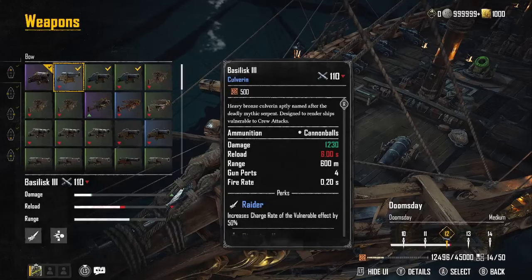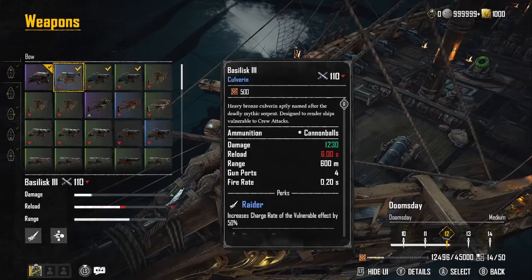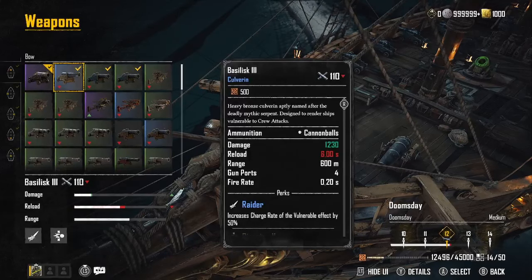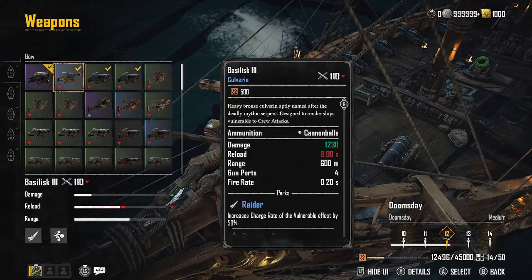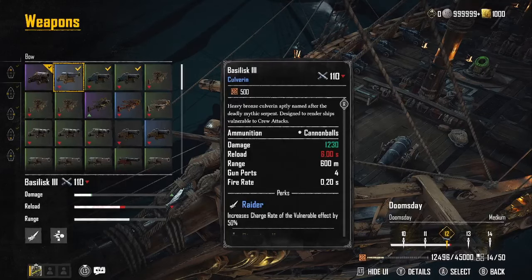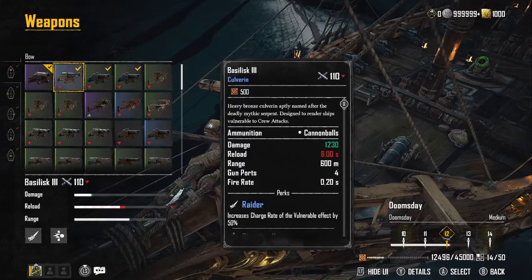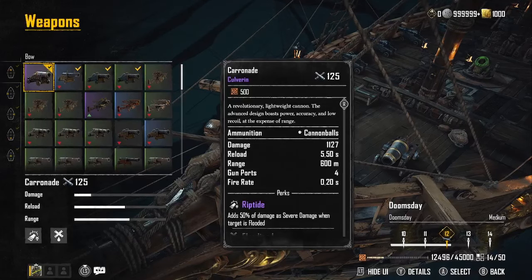On the rear I went with the Basilisk 3. It's a heavy bronze culverin designed to render ships vulnerable to crew attacks. You can spin around and pop them with the back of this thing — it increases the charge rate of the vulnerable effect by 50%, giving you roughly twice as good a chance to board that ship while clearing the deck. Very good cannon to have. You get most of these in the black market.